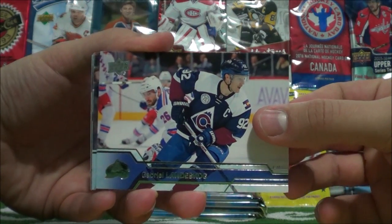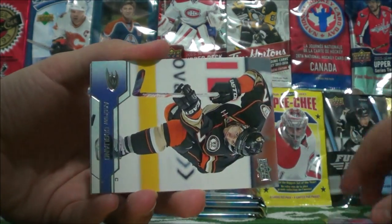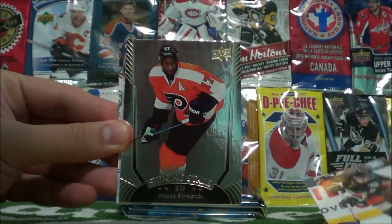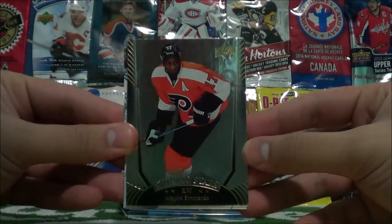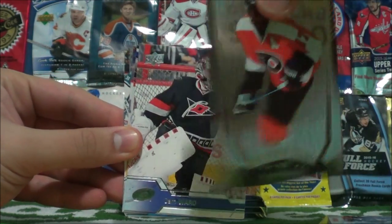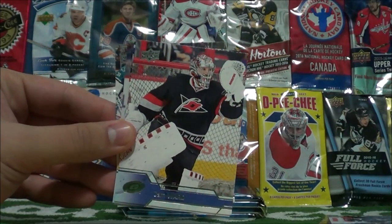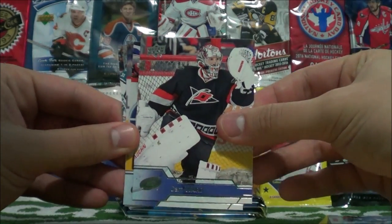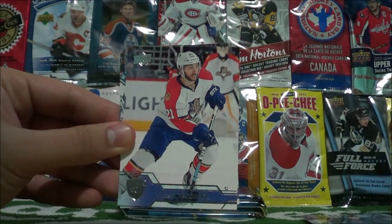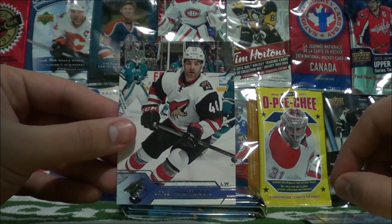Gabriel Landeskog, Nicholas Backstrom, Andrew Cogliano. Shining Stars of Wayne Simmons. Cam Ward, Jeff Skinner, Vincent Trocek, and Jordan Martinuk.